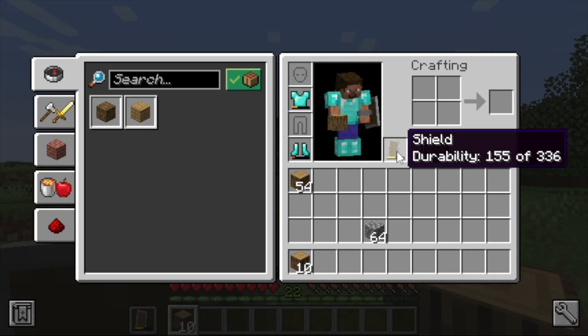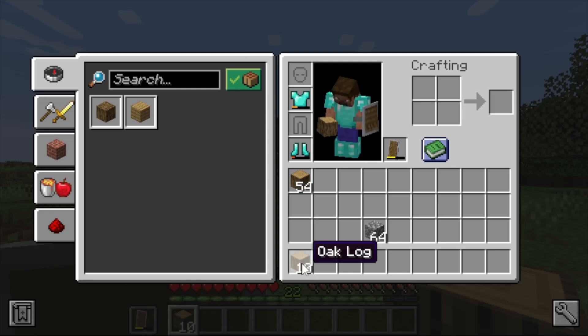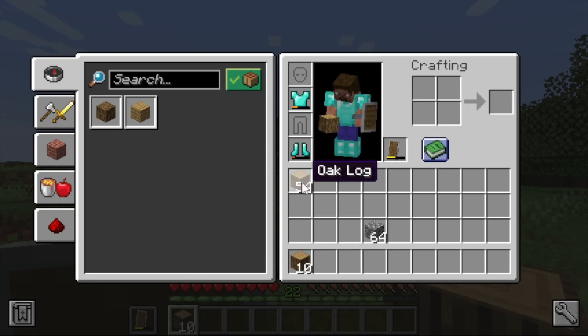To move back up through the inventory, you use Shift+C. That cycles back through: armor, recipes, crafting input, hotbar, inventory. That is the basic inventory overview — now let's do some crafting.